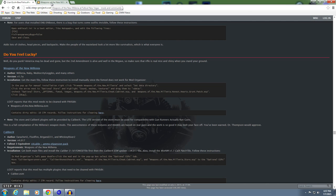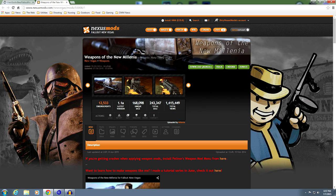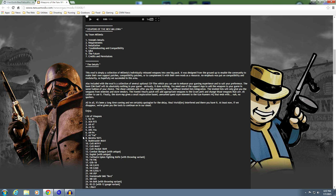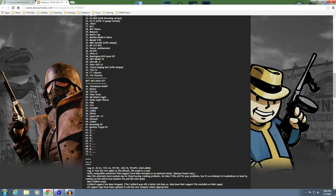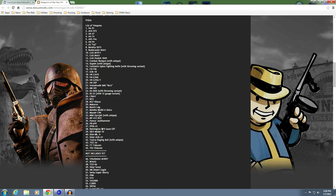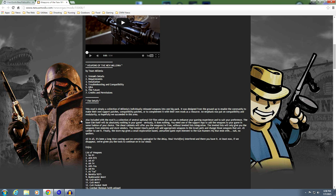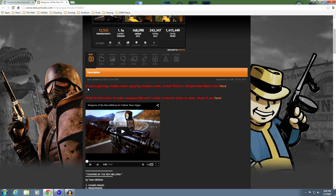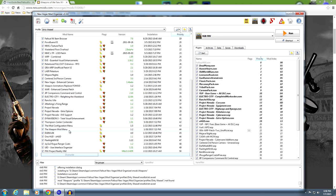We'll go to the site and pull up Weapons of the New Millennia, done by Millennia, Naki, and many others. You can see it's Nexus Mods New Vegas mod 55008. This is a compilation of about 45 weapons added to the game, all in one pack. There are more additional weapons that we'll be doing later in this video. One thing you need to remember: if you're getting crashes when applying weapon mods, install Pelennor's Weapon Mod Menu from here. We did that in an earlier episode, and when you open Mod Organizer, Weapon Mod Menu is right there.